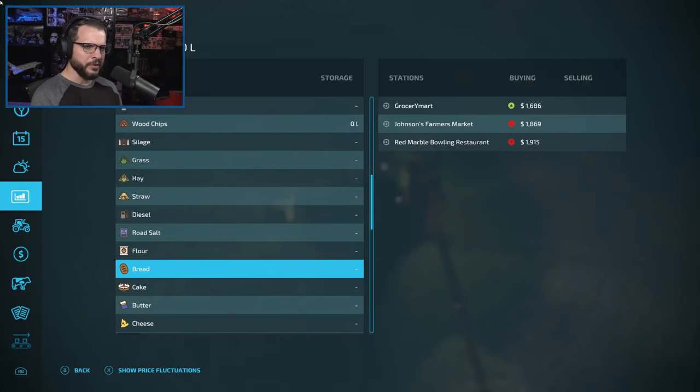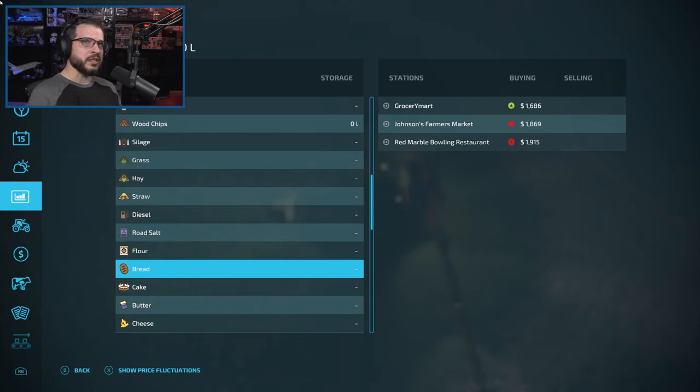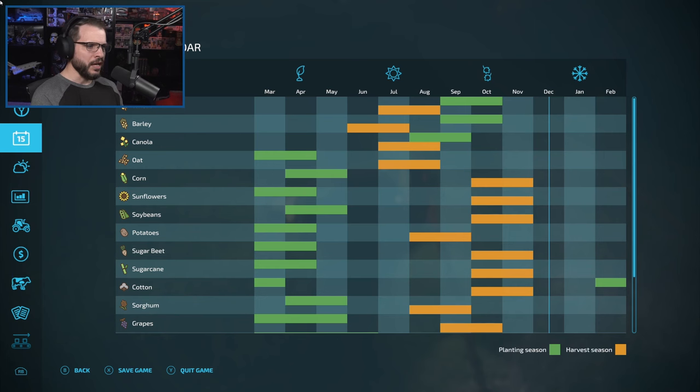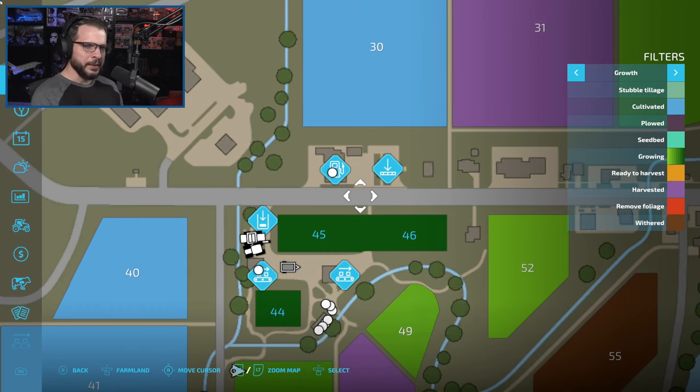Let's check the silage prices. How much did the bread get up to? Oh wow, it got up to 1,869 — actually 1,915 at the restaurant. We sold 9,000 liters at a price that was about 90 less, so we lost about 800–900 bucks, which is not insignificant. But we weren't 100% sure it would be that price, so I think we still sold it at a good price.